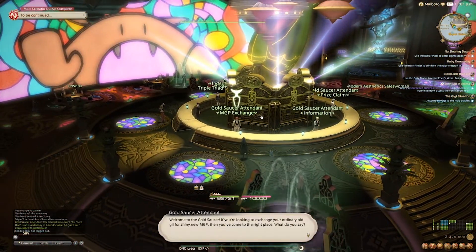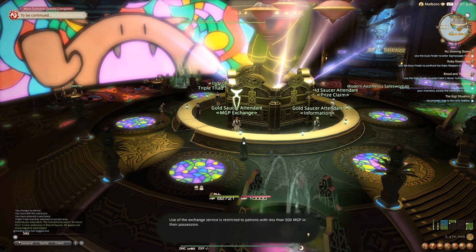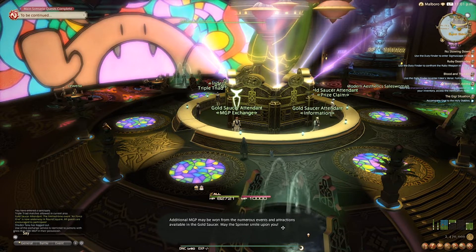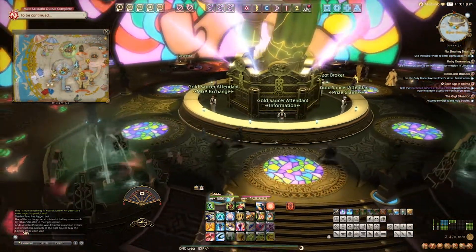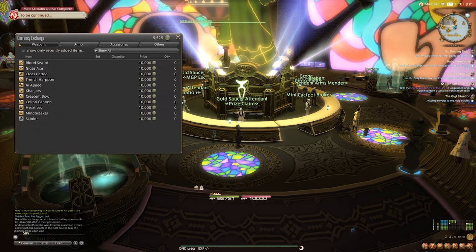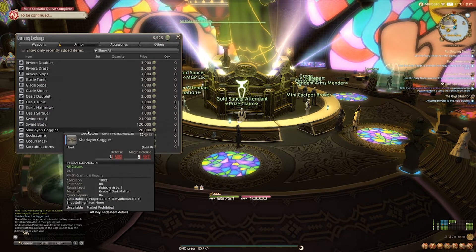Let's start at the main counter. Here you can find the MGP exchange, where if you're just starting out or if you've spent all your MGP, you can get a bit to get you started, but it's limited to buying 500 MGP. If you have more than that, you can't get any, and it'll cost you 5,000 gil for that 500 MGP. This is also the primary prize claim area, where you spend your MGP on things like gear — mainly for glamour — emotes, hairstyles, and various other items.